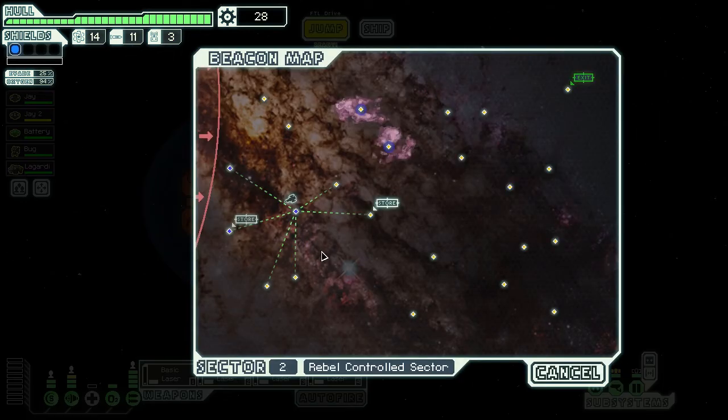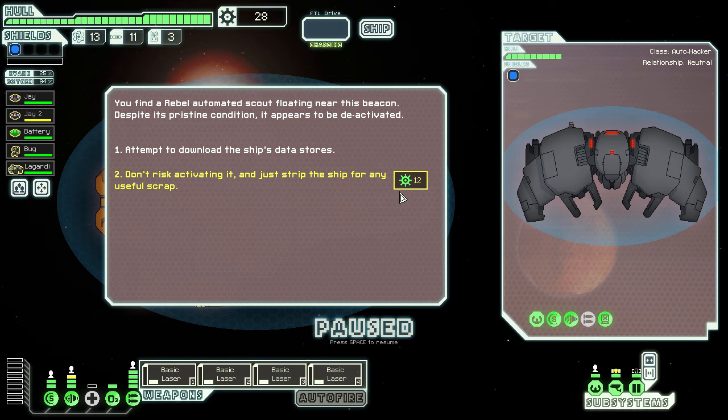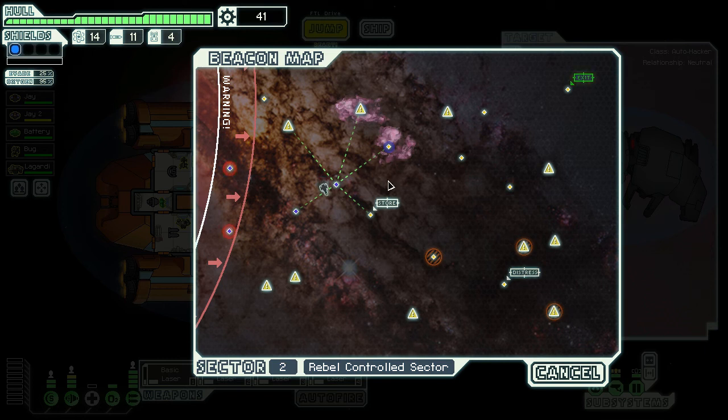We need to keep an eye out for stores and just try to accrue scrap so we can buy better weapons. This encounter only offers 12 scrap, which isn't great, so I'll attempt to download — we get 13 plus data about the sector. The yellow markers indicate ships; the orange circles are environmental hazards: there's a sun here, an asteroid field that will pelt your ship, and a pulsar flooding the area with dangerous electromagnetic forces that stuns both ships.